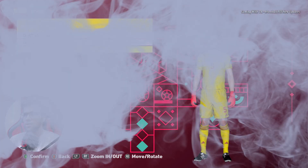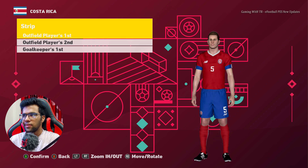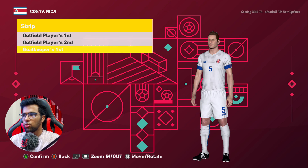This is Costa Rica. This is the home jersey, this is the away jersey, and this is the goalkeeper jersey.